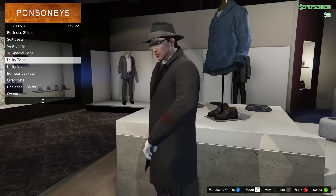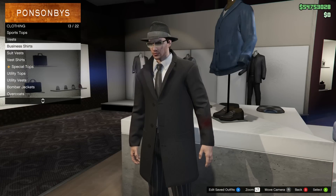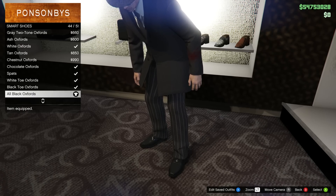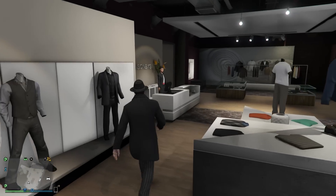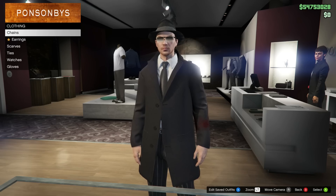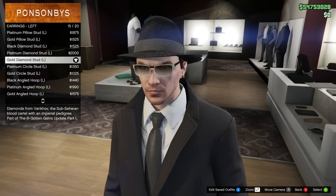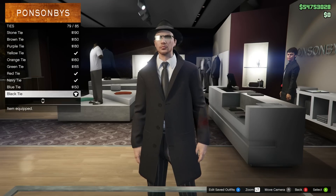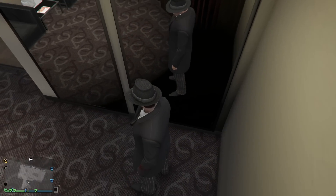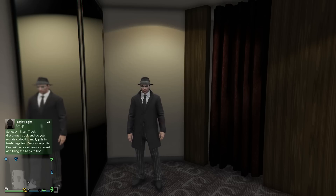This outfit takes advantage of the brand new overcoat — I personally wish there were more colors, but maybe in part two of the DLC. To make it: start with the black wool coat with a white business shirt underneath, put a black tie on top, and white cotton gloves to finish it off. For the bottom, charcoal pinstripe suit pants and all-black oxfords. For the head, go with the black fedora hat, the Hornet refined high-end glasses, and a gold diamond-studded earring in your left ear.